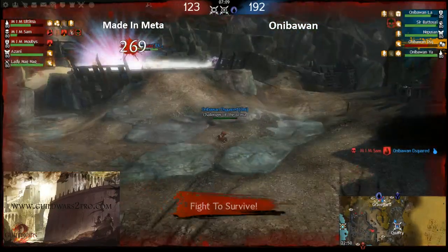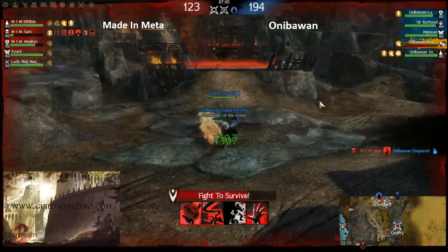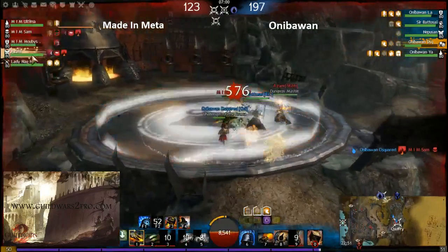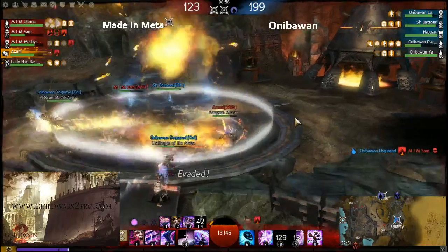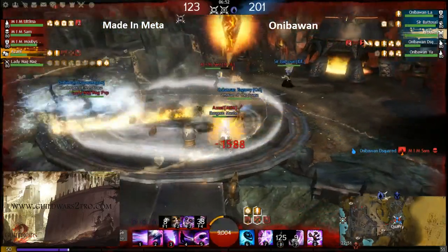He should just stay simply on point with the ranger so the ranger can resurrect him. Now Necro Massive has fallen down. Let's see if Azani got the Illusion of Life — yes, he got it! He illusioned the necro, though I'm not sure it's a great idea.